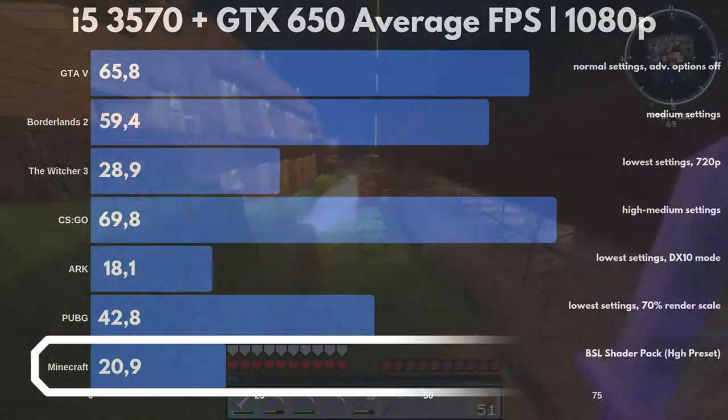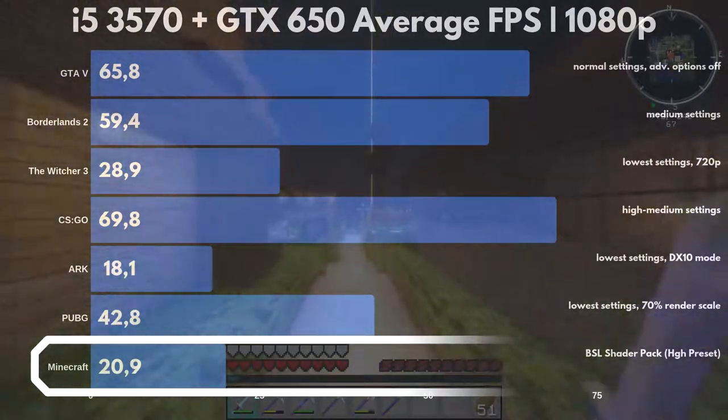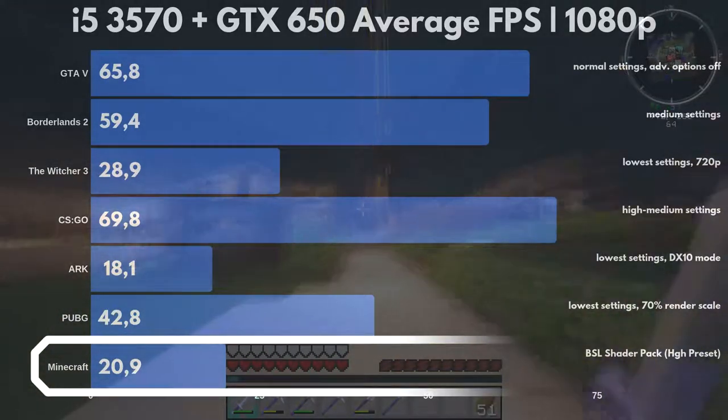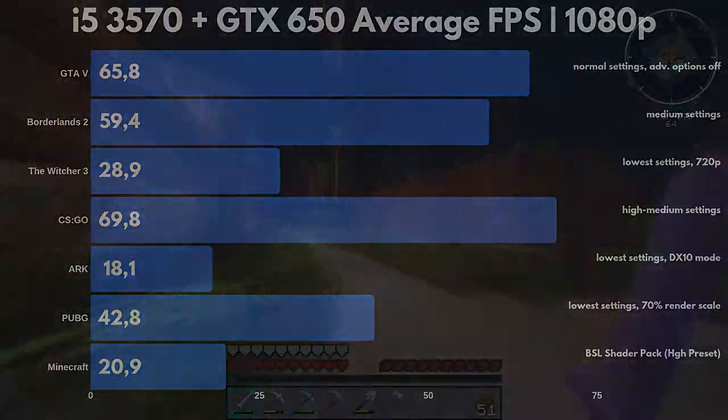Last but not least, we have Minecraft, which has the BSL shader pack installed. Here our graphics card managed only 20.9fps average, which is not playable. Purely Minecraft without any modifications, though, should be playable.